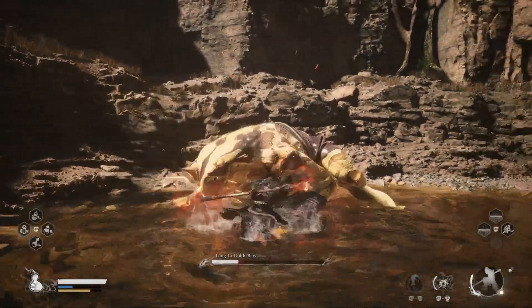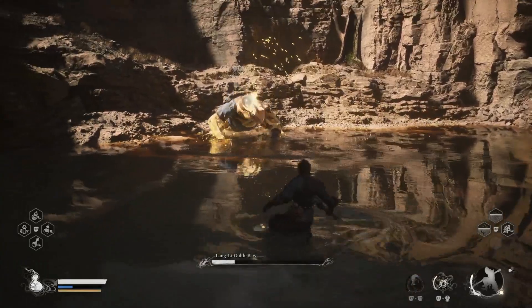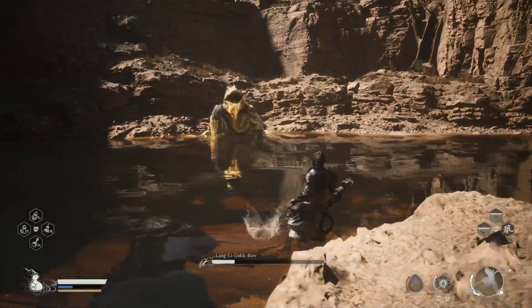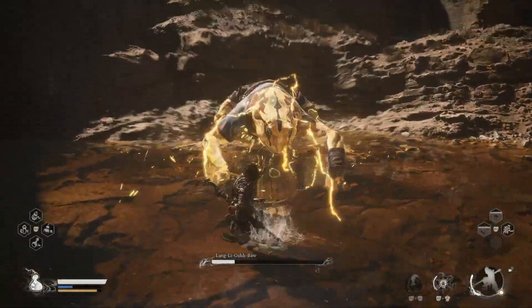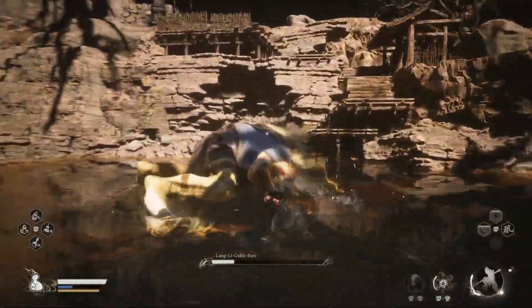Just kick his butt by doing this. And also, don't be greedy — I have failed at this so many times because I was greedy. Jump towards him and hit square to fly towards him.